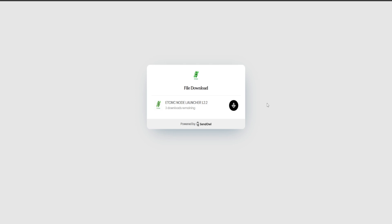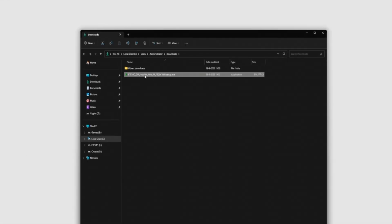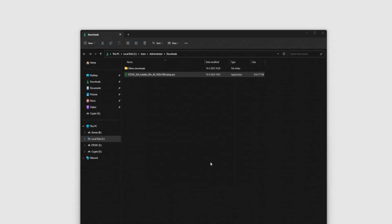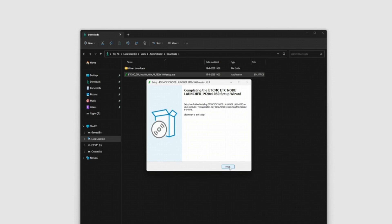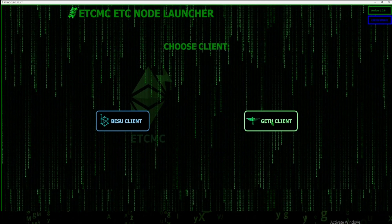We're going to jump over to the new PC, get that ETC MC node downloaded and set up. We got the download pulled up, download it and it'll go straight to your Downloads folder. Open that file, run the setup file - go to More Info and then click Run Anyway. Choose the directory you want to put it in and press Next, Next again, Install, and wait for it - it shouldn't take too long. There we go - click Finish and now head to the desktop. There it is - click on that and go over to the GETH client.